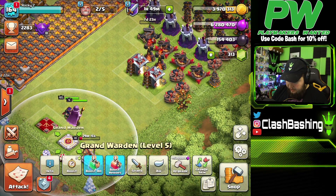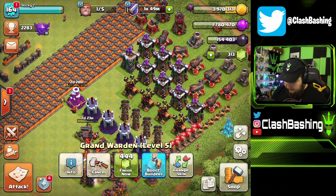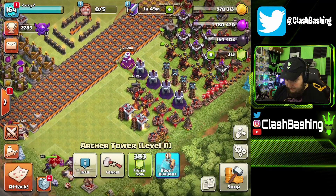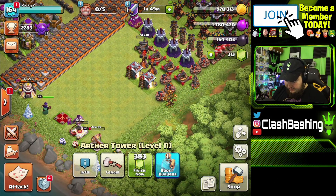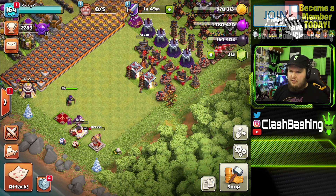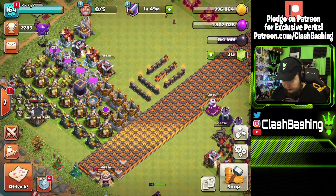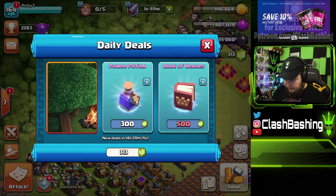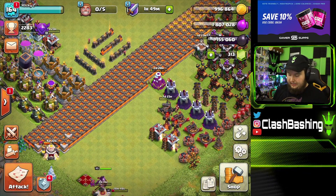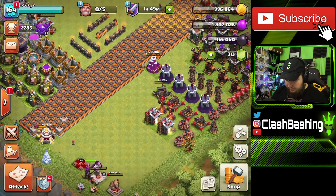We made some progress on our hero event, got about halfway done. We're gonna go ahead and upgrade our Grand Warden — get him down. Do we have enough to get this archer tower? Yes, we do have enough to get the archer tower going — perfect, awesome. We'll pop whatever builder potions we have — two of them — that'll take off 20 hours, not too bad. I wish I had 500 gems, but it's the free-to-play account. I spent the medals previously.